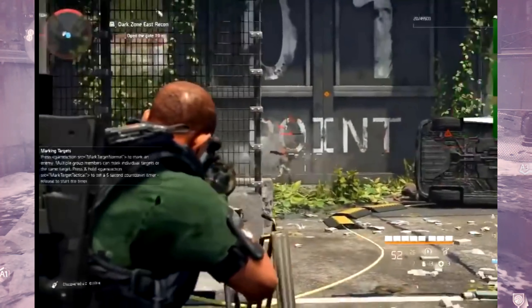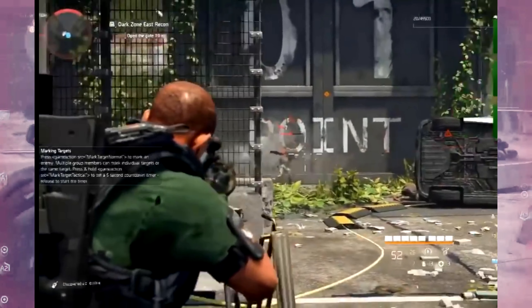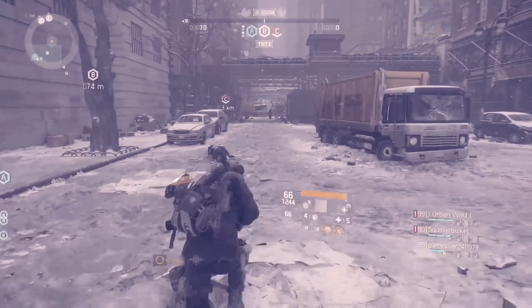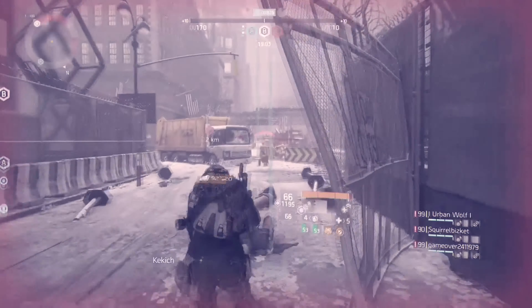In the first shot, it looks like you're standing outside a Dark Zone checkpoint. It says in the top left corner: Dark Zone East Recon. So we've definitely got multiple Dark Zones — that is a hint. Dark Zone East Recon — to me, that sounds like a mission in Division 1 where you had to go to the Dark Zone.